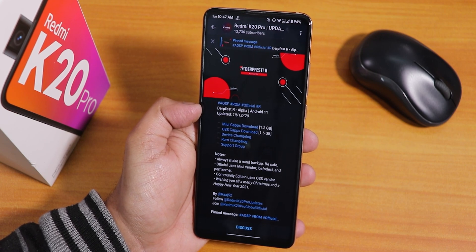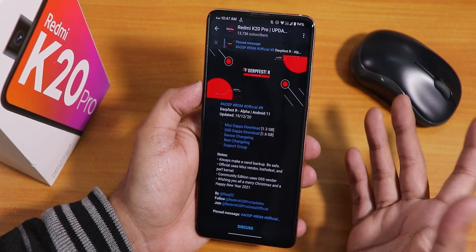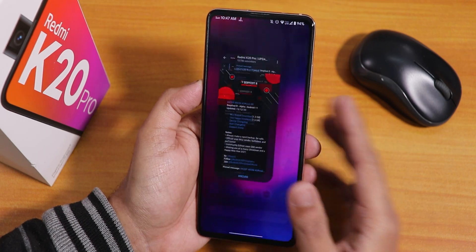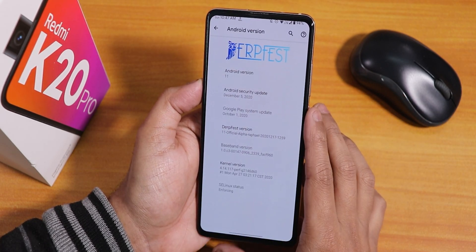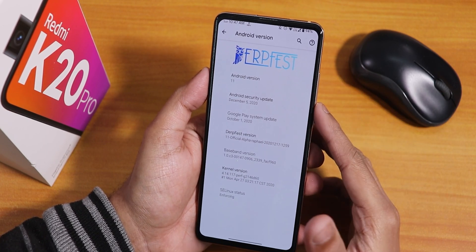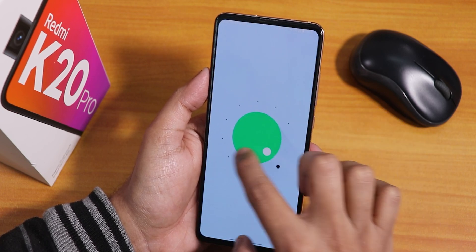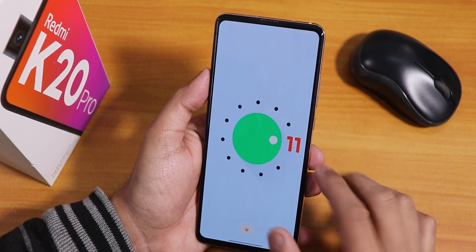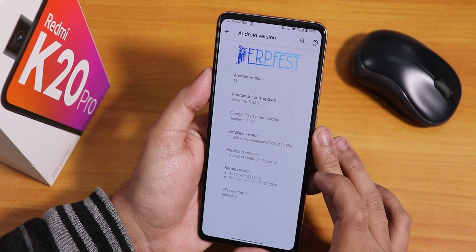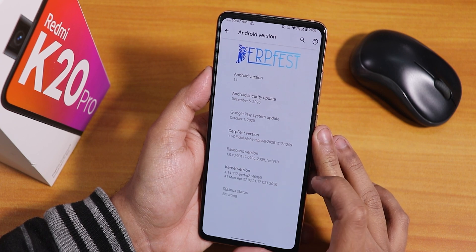I had high hopes from this ROM but I am kind of disappointed, though it's not that bad — it has all the things you may wish for. In the settings panel, we have the DarkFist logo up top, Android 11, security patch of December 5th 2020, DarkFist version 11 official alpha, the 17th December 2020 build, stock kernel as perf-G kernel, and SELinux status as enforcing.